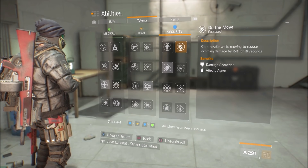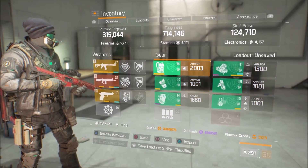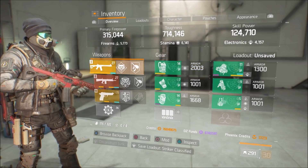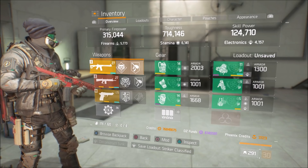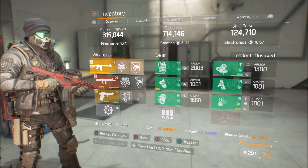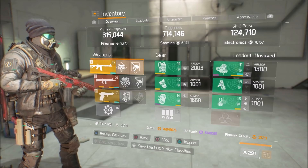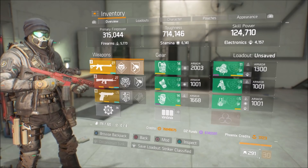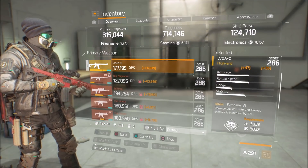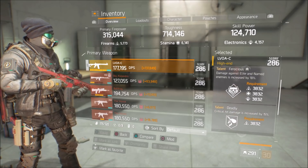Now let's take a look at the build itself. We have a six-piece striker set here. If you threw your striker set away when they nerfed it for PvP, I really do feel bad for you, because it is still a beast — an absolute monster in PvE. It's pretty much my go-to honestly. I know you can make some pretty nice skill builds, but as far as damage to survivability overall, this is what I go with.